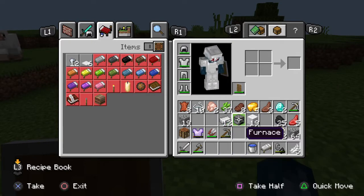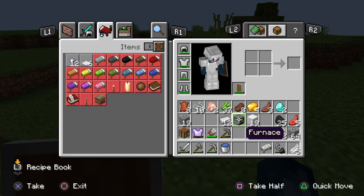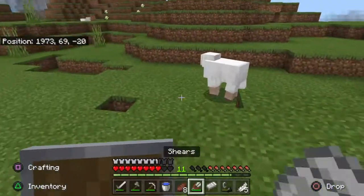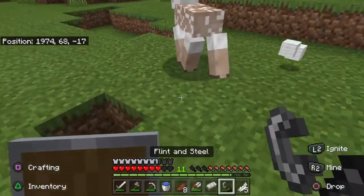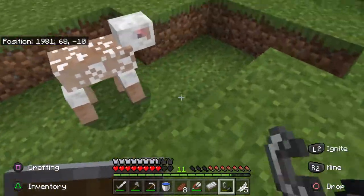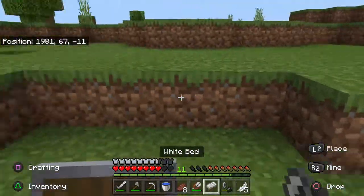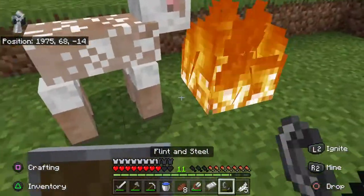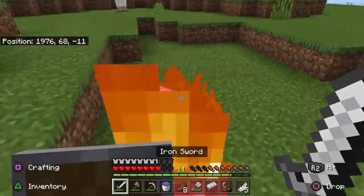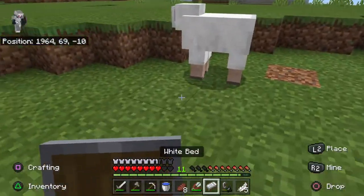I'll take out these blocks. I want to have my pick in my inventory and my food. I also want some shears. I don't know why I'm getting all this wool — it's kind of free and I already have the shears, so might as well. I'll often just burn my food.